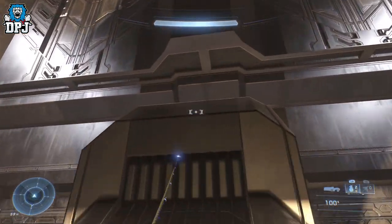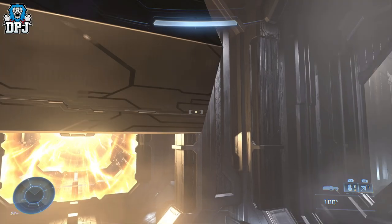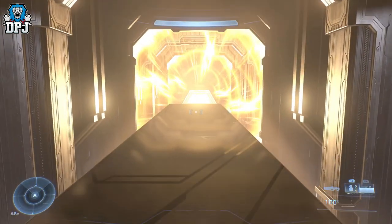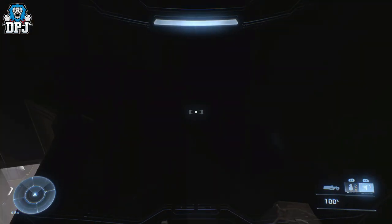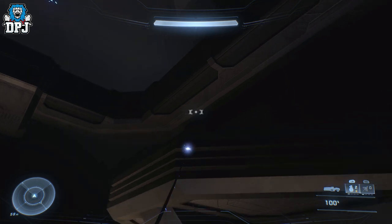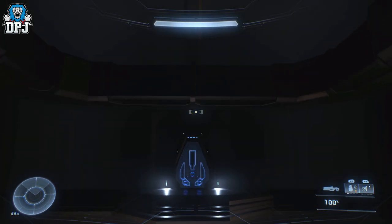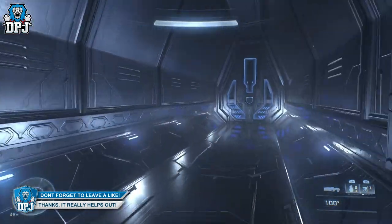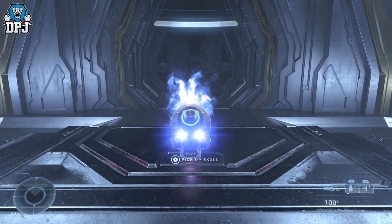You can see these moving blocks — these moving structures — and you need to jump up and get on top of them. Stand here and wait for one to come towards you, then grapple onto the front of it. From there, look up and get up higher, then go up again. Directly across from you there is a door — go through it.